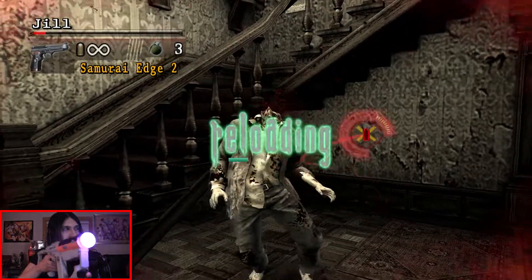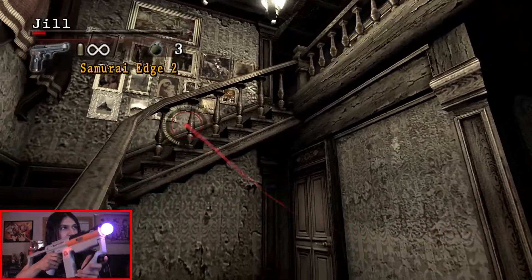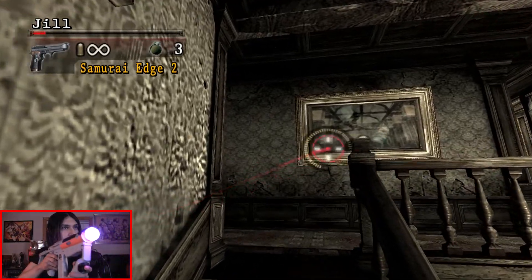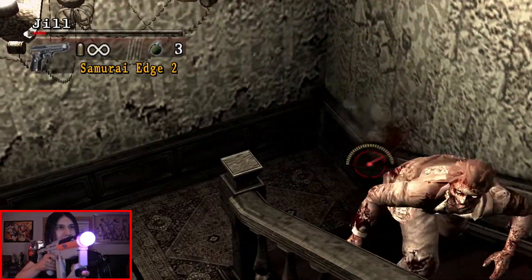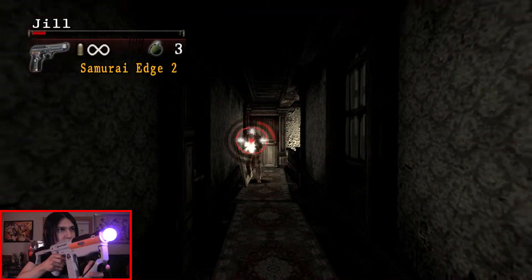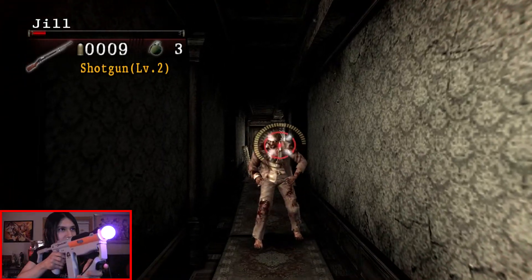Shotgun to the face! Can we go into the save room? I need an herb. It has to be something here. No way — that was extremely fast, this one's quick. Holy crap, come on, come closer. Let's just have everybody turn into crimson heads all of a sudden.